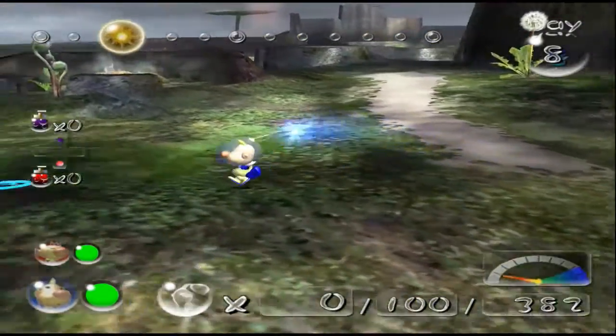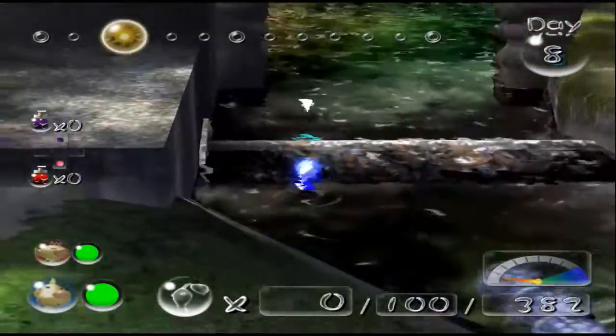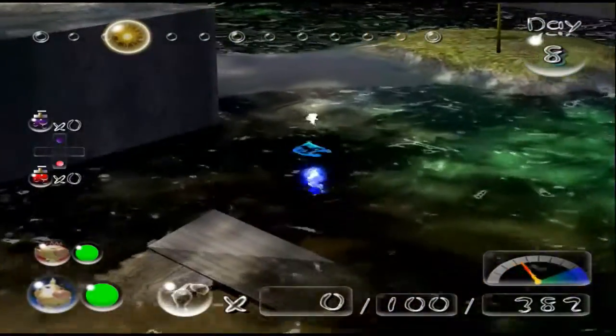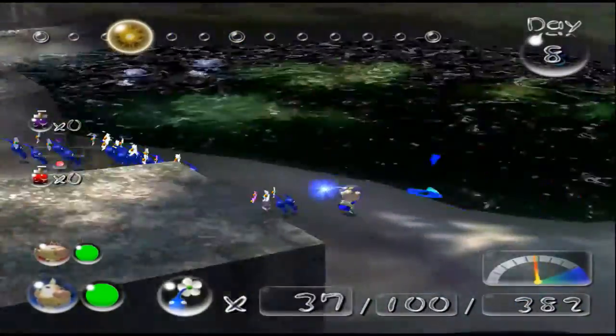Now I do have a special strategy for handling bulbears, but I will cover that once I actually have bulbears to handle. Alright, so back here there is a treasure. I don't know why I threw the blue Pikmin up here, but it actually ended up working out — kind of convenient.